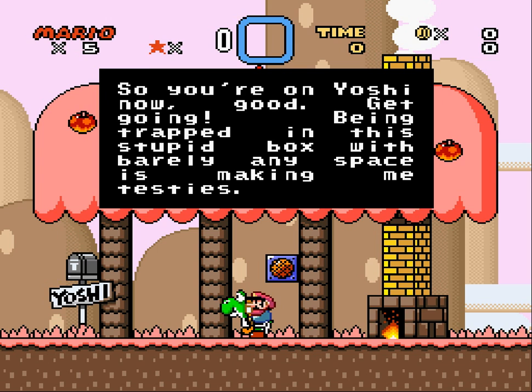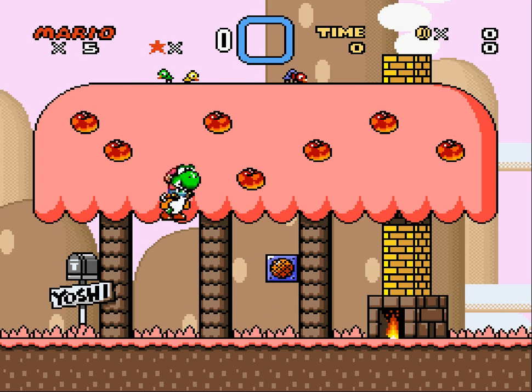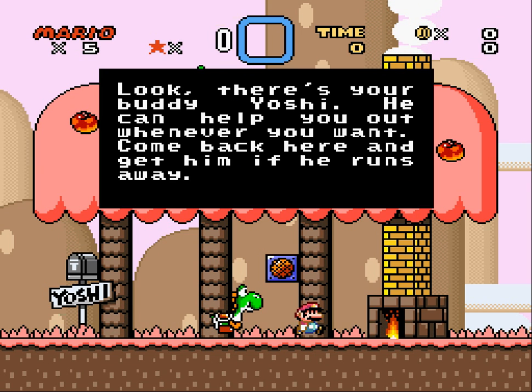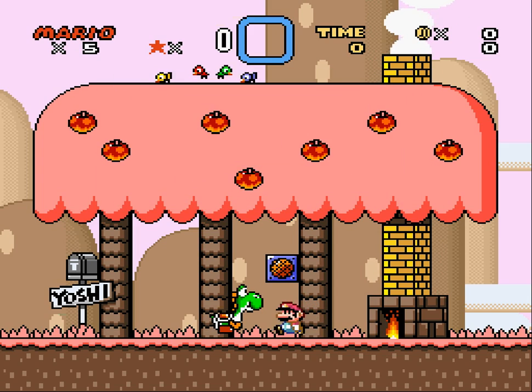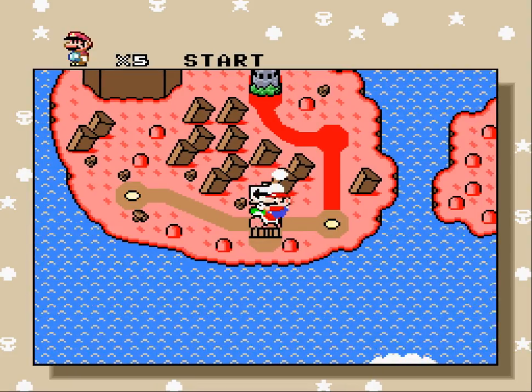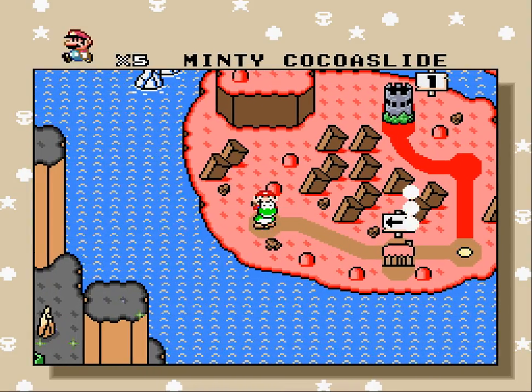So now you're on Yoshi! Being trapped in this stupid box with barely any space is making me testy — unless you were going for that joke on purpose, game maker. There's your buddy Yoshi! He can help you out whenever you want. Come back and get him if he runs away. So the game just straight up gives us a Yoshi in the beginning. That's cool. Let's just get started.